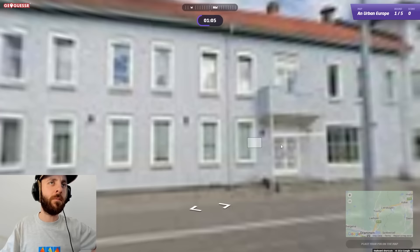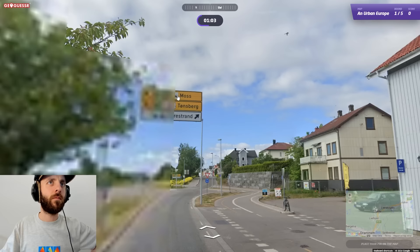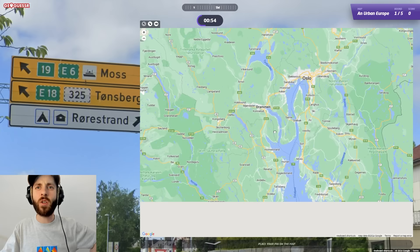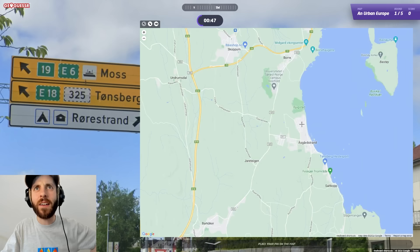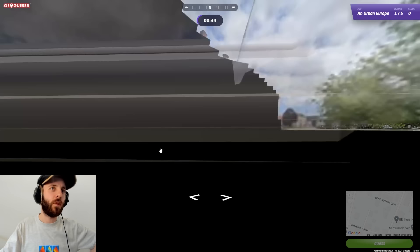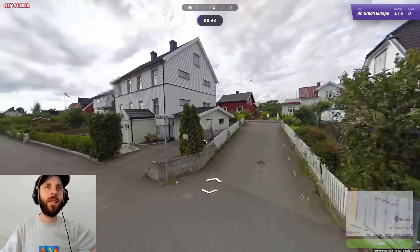Let's now look at this sign. Moss, Tonsberg. Tonsberg is way down here on the 325. So from that, I would say that we're here in Horton. We could be there. But I think we're in a bigger town — I think it's Horton. And my goodness, I found Thorson's Gate. We go back to the start. It is a bit laggy, so sorry about that.